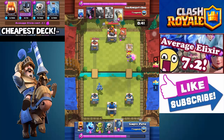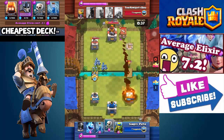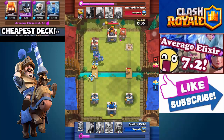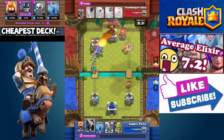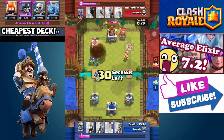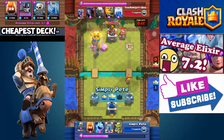He places a barbarian hut, but I start the attack from the other side — the same strategy as before with minion horn. Since it's double elixir I had quite a lot of things there, so this one push almost got his tower. It would have gotten his tower if he didn't rocket it. But then I zapped his tower so that spear goblin right there destroyed his tower.